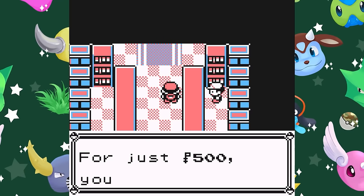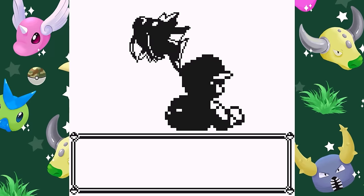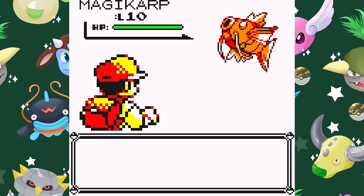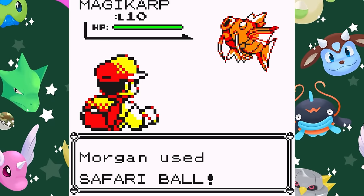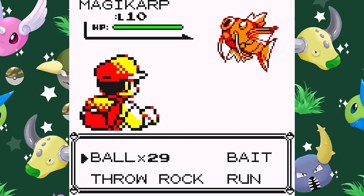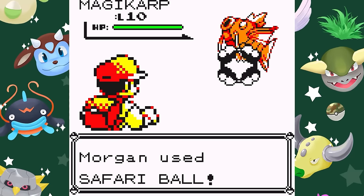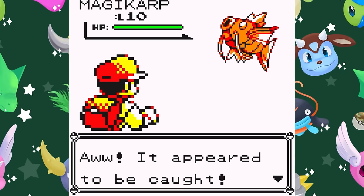First introduced in Red and Blue, the Safari Zone operates on an entirely different catching mechanic than the rest of the game. Instead of battling wild Pokémon to weaken them before catching, you instead have to go into the wild entirely on your own. Wild Pokémon here won't attack you, but instead they have a chance of simply running away at the end of every turn. You also don't have the option of using your own Pokéballs, and instead are given 30 Safari Balls as part of your entrance fee, which have the same catch rate as a Great Ball.